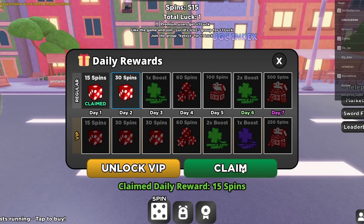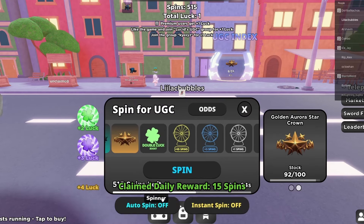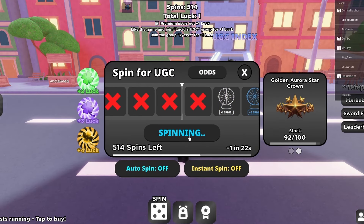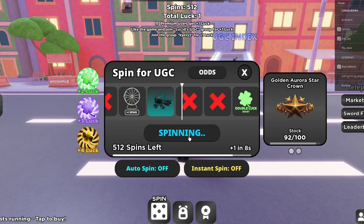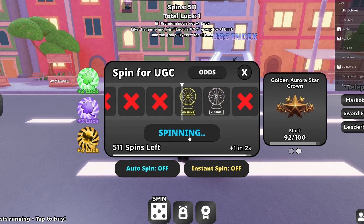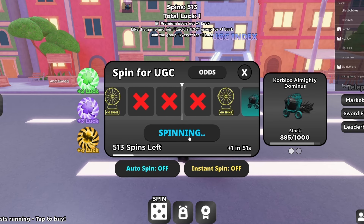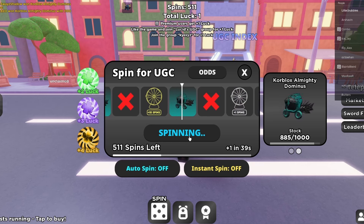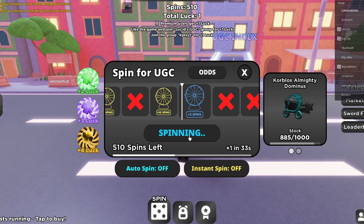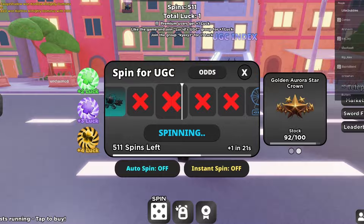To get this free item you must join this game called Spin 4 for Free UGC. You have to spin the wheel in order to claim the item. Here is the item.